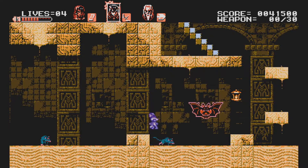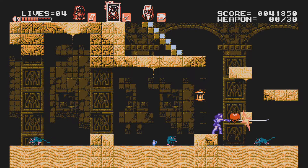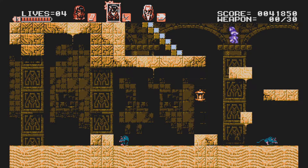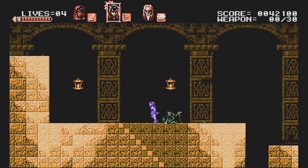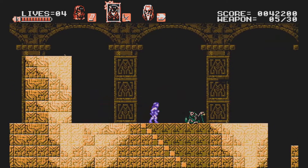I have no idea what he's using for equivalent exchange, but clearly he's seen the truth, as he does not need a circle for anything. Or maybe he's like Mustang and it's on his glove. This man must have gone through Nigredo, Albedo, Rubedo — fucking gone through all of the stages, got the Philosopher's Stone, which is like, yeah, let's set some shit on fire now.